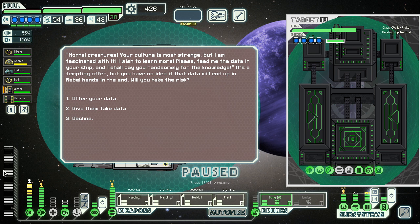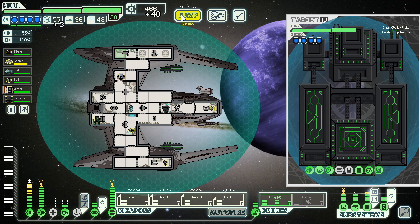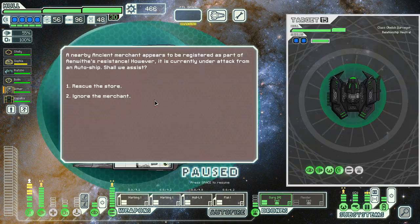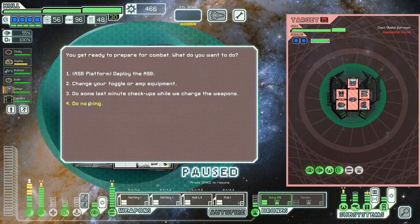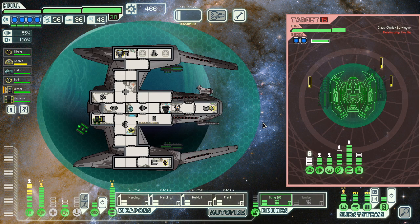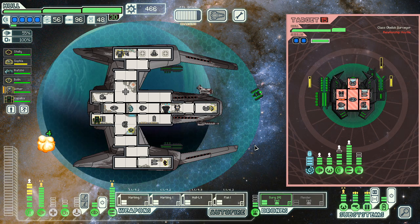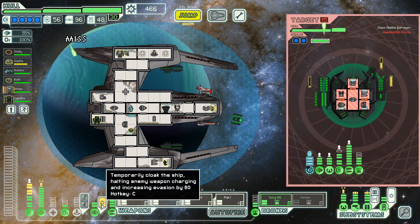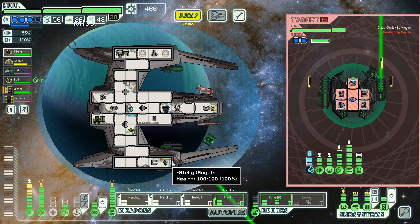I guess we might as well go this way. That way if there's a store in that corner we don't have to worry too much. Give them data or not? I'll pay handsomely — do I want money? I don't really need money. I could probably just go take on the final boss right now if there wasn't hope I could replace this hull laser with another harbinger. He gives you money and maybe doubles the fleet. We'll give him fake data — it delayed the fleet, even better. Immediately into a store distress — love to see it.